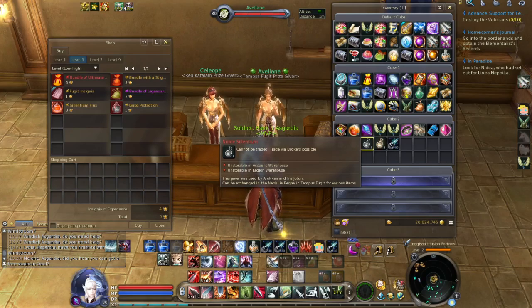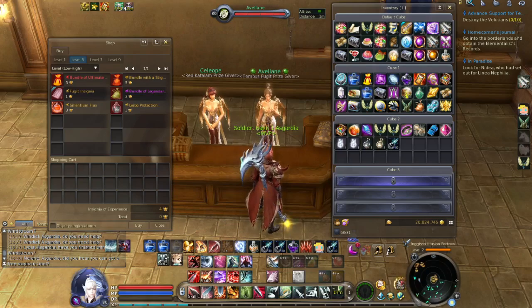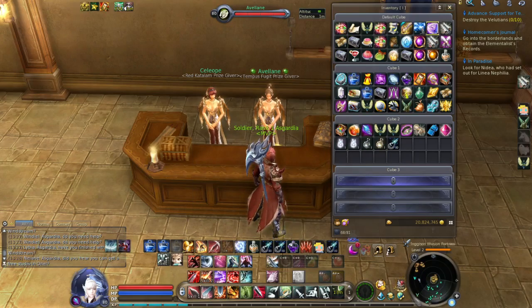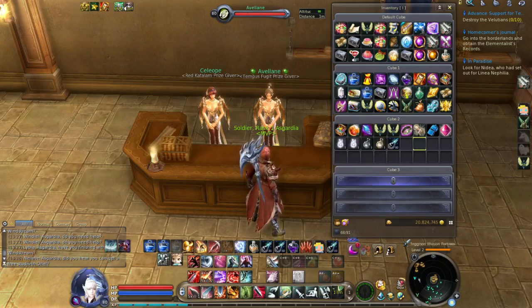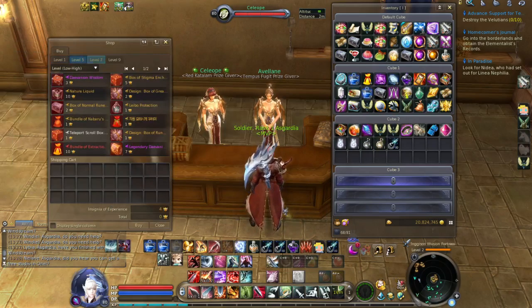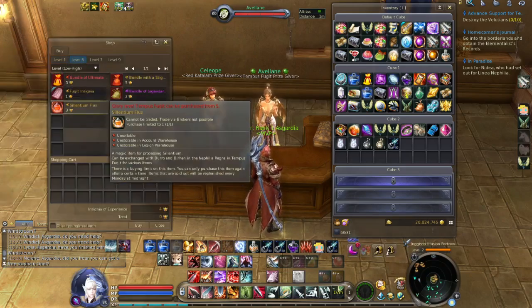You will need lots of time to spend in Tempus Fugit, because you cannot leave — if you go there, kill a mob, capture a spirit and it becomes a Waze Spirit, and then you leave, that Waze Spirit will disappear. So you need to stay there for a few hours to kill lots of mobs and get enough Waze Spirits to buy that chest. The third way is probably the best way because for it you don't need these Wazes at all — you just need Silentium and the Silentium Flux from the level 5 fame NPC. So yeah, this is probably the best way.